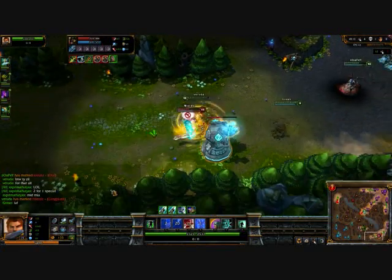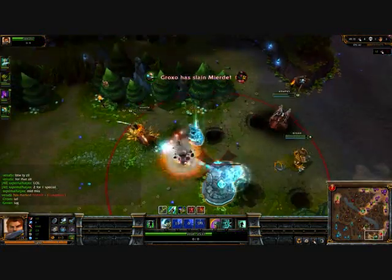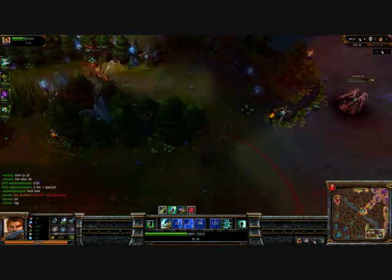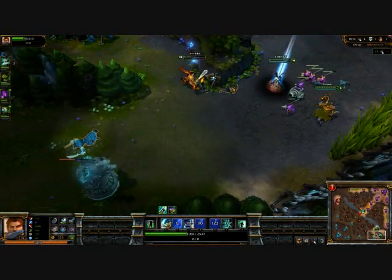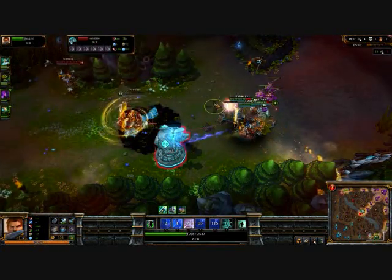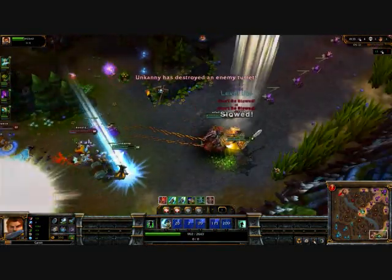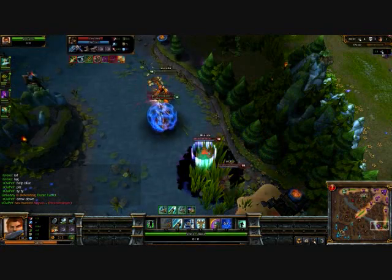Here we have a tower dive with Garen. Blow the silence, damage reduction to tank that tower, and then I spin right on top of him. Cleanse out of the pirate slow since I don't have the spin anymore, and then we can push the tower uninterrupted. Garen is a great tower diver — or initiator, I don't know what you want to call it. But he does a great job of getting in there, taking those hits, and being able to get out if necessary. This would allow higher DPS champions to just drop the turrets, such as Master Yi or Twitch.